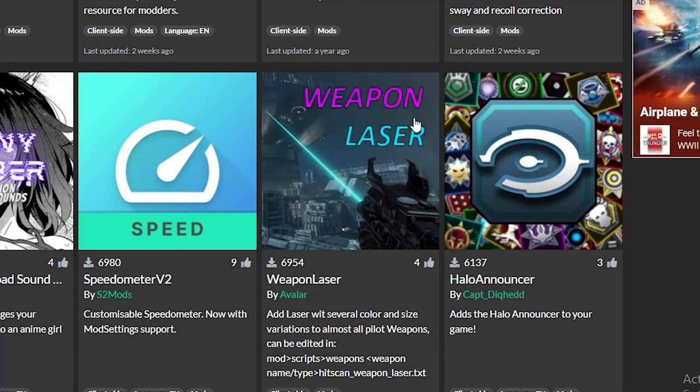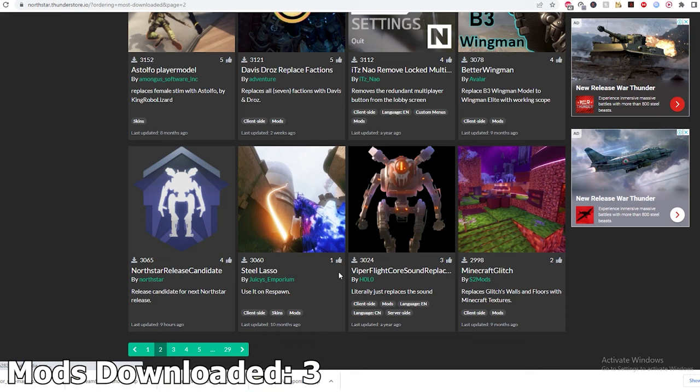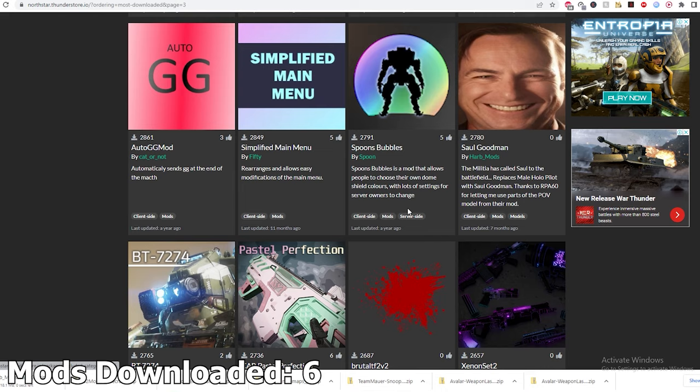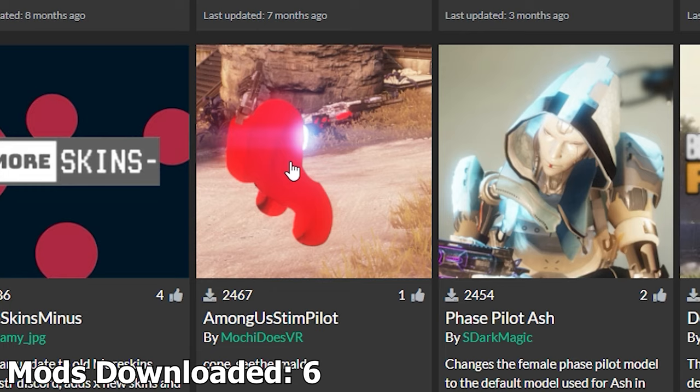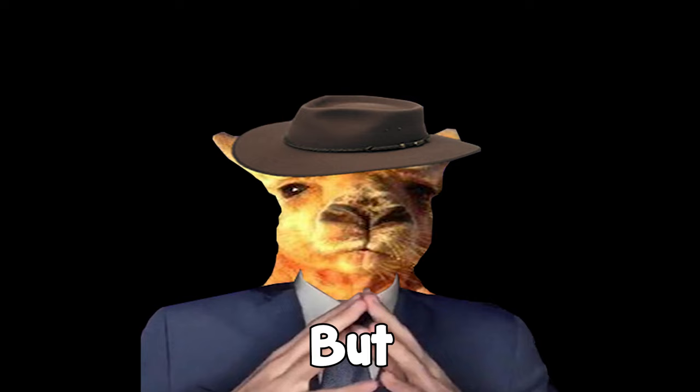So weapon laser, that looks pretty cool. Download. We'll get the Snoop Dogg mod. Download. Maps Plus - don't know what that means - makes more maps interactable. Let's get it. Steel Lasso. Fucking what? Minecraft. Absolutely need to get this one. Saul Goodman mod. Among Us mod. Let's get it. I then proceeded to get a few other mods, most notably the Shrek and Diamond Sword mod.